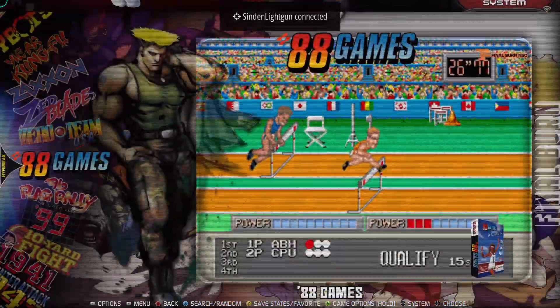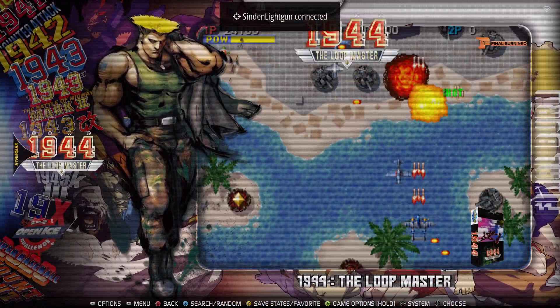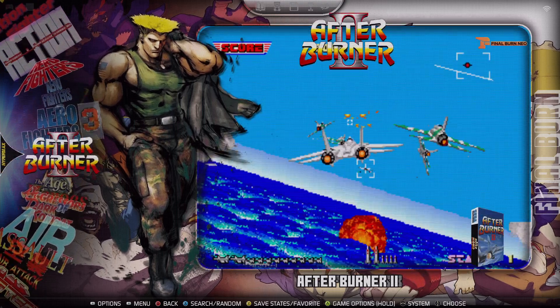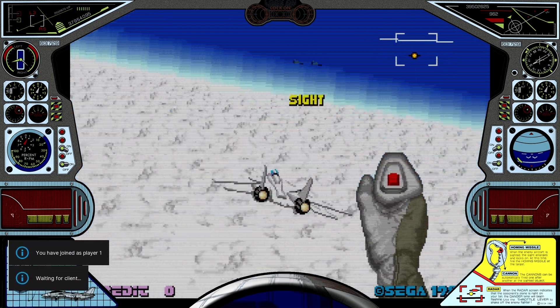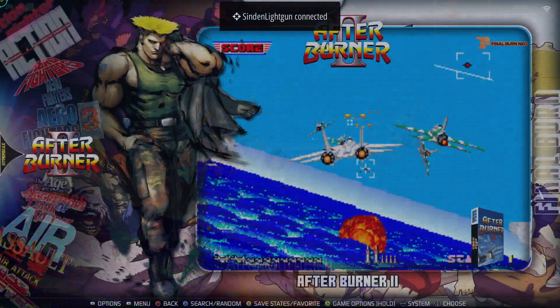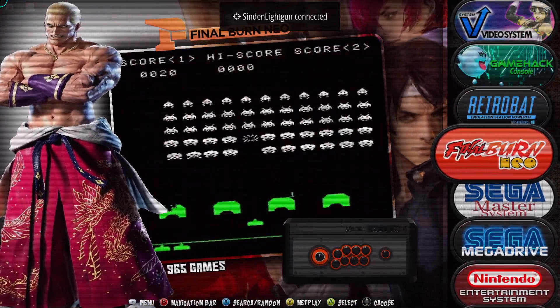Also, all the games are automatically going to set you into netplay. We'll just pick a random one — we'll go After Burner, even though it's a two-player game. Someone can watch us. Waiting for client — so we're joined. Easy as that, nothing more has to be done.